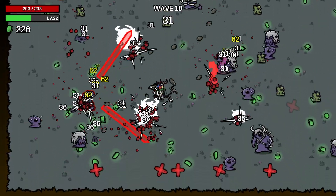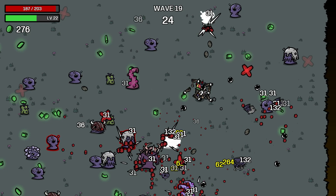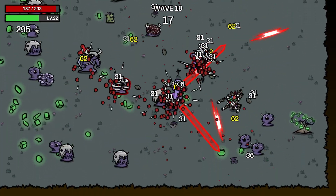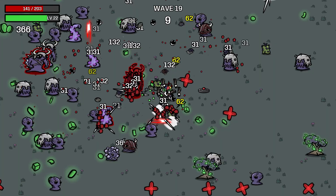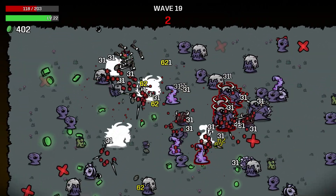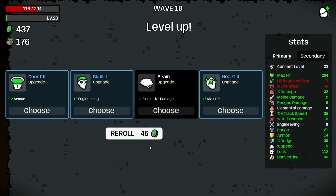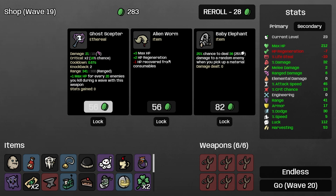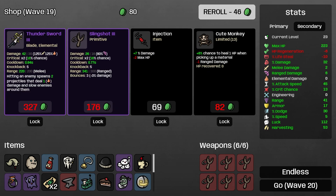We want to make sure we get through this one first. It's a little bit close quarters — I don't want to get ahead of myself. Let's go around the top here. 502 — we left so much behind, but honestly I didn't want to risk it. We're not going to take the luck — I kind of want more dodge, but we'll take the HP. We're going to take you. Roll 28. More HP. Roll 37 — and that's it. We're jumping in. We've got 17 armor. Wave 20 — let's see if we can get it done.